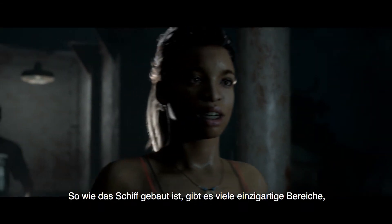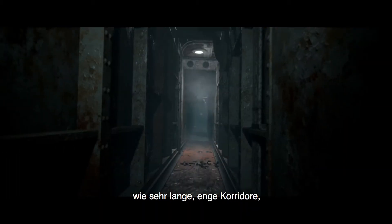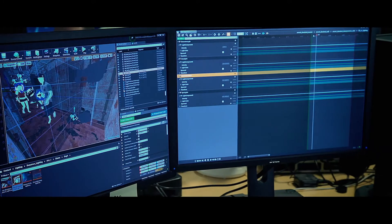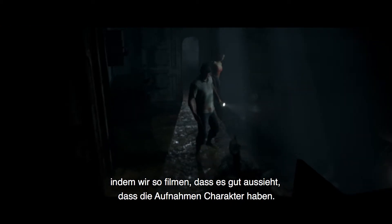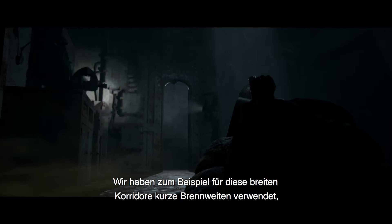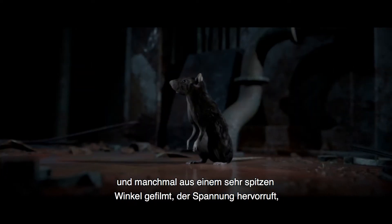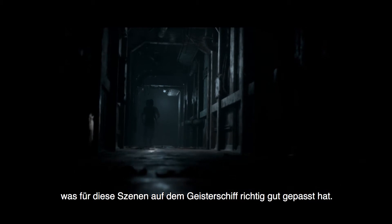The way the ship's built, there are lots of very unique areas that you wouldn't normally find in everyday sets, such as very long tight corridors. That can present somewhat of a challenge when you're thinking about how to shoot in there, but you can use that to your advantage by making shots that work in there and lend a certain character to it. For example, we used very short lenses to deal with those wide corridors, which gave it a nice distorted feel and a very acute angle to some of the shots, which creates a certain tension.